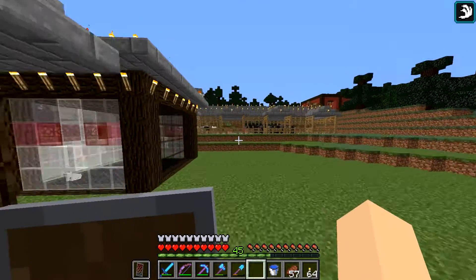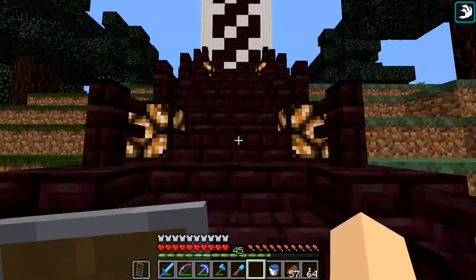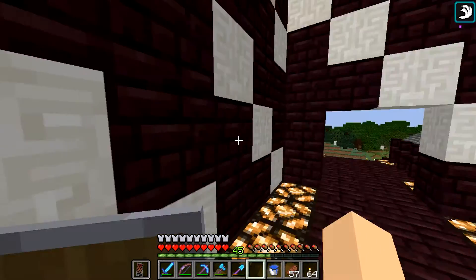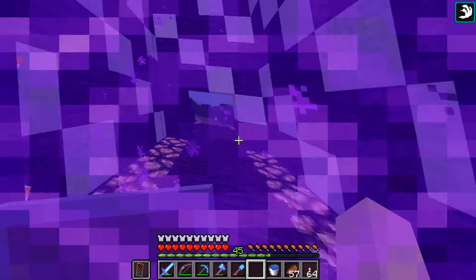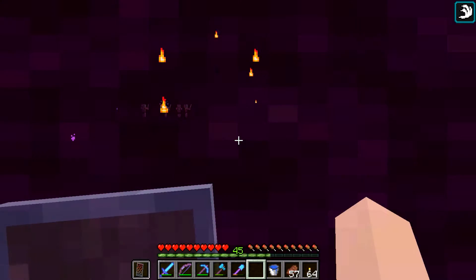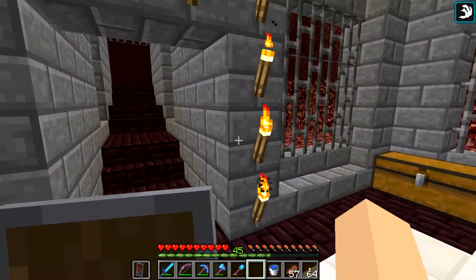I'm going to take you guys into the nether, show you that real quick, and then we are going to try to get something fantastic on a pickaxe. We are trying to get the Silk Touch enchantment. The reason for that is because of ender chests — I want to get an ender chest. I've wanted one for a very long time, and I now have a ton of levels we can spend on pickaxes trying to get that.